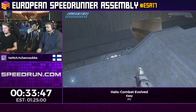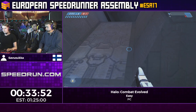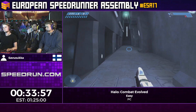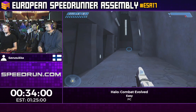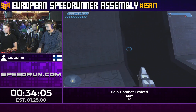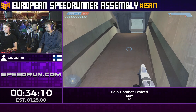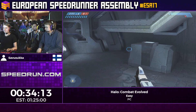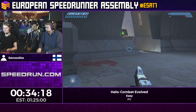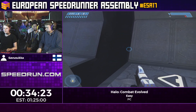A nice little grenade jump there saves a couple seconds. Since this is Easy, they have tutorials that pop up when you enter a new vehicle. Interestingly, even though you get this Banshee now, later in the game it's going to give you another Banshee tutorial message — you're not really supposed to get this one, but you're also kind of supposed to get this one.